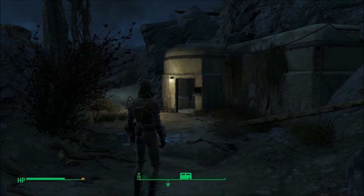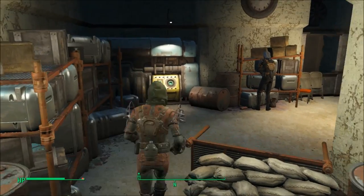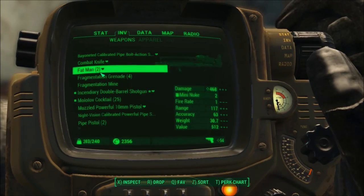follow the Brotherhood of Steel questline a little bit and you'll be able to get in. Inside you'll find Paladin Brandis — he's got a really nice gun on him and you can choose to either pickpocket him or kill him.